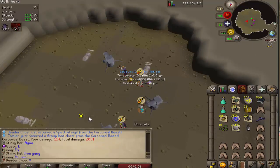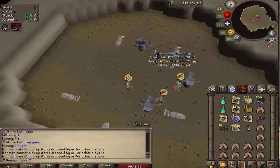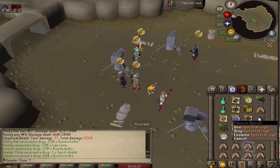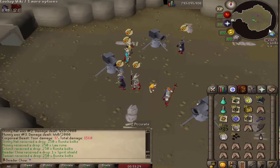I'll take any loot drop. We just got a spirit shield, so that is every single thing we needed to make a spectral spirit shield in our inventory.